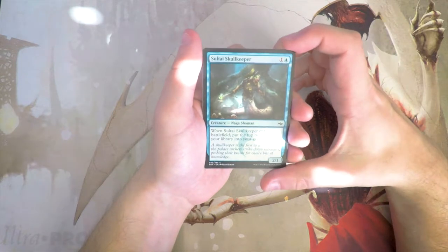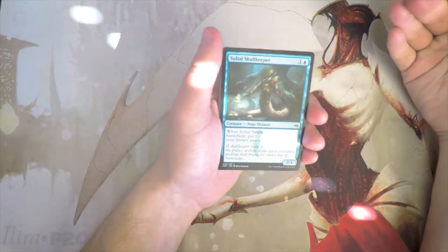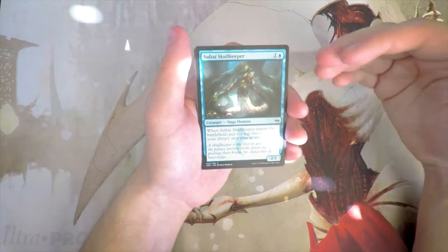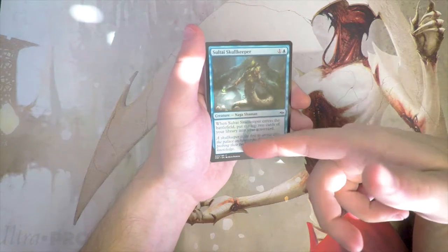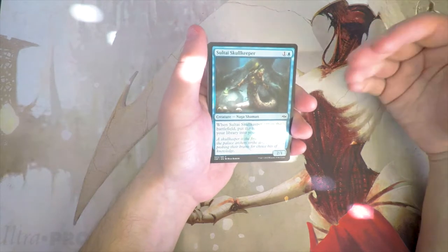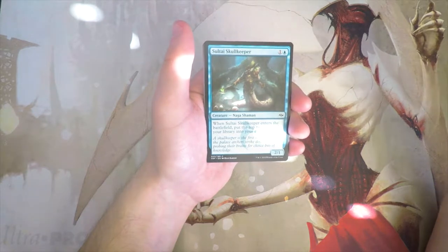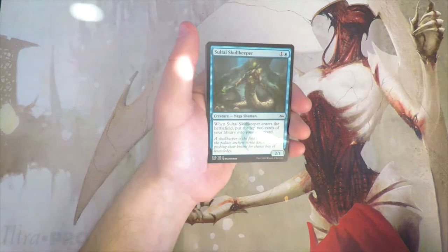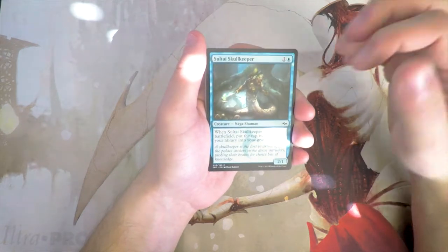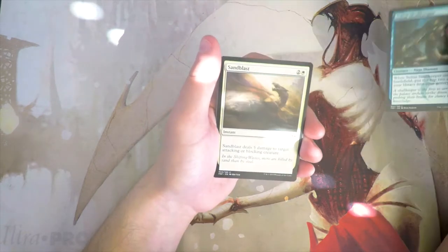Skull Keeper enters the battlefield and puts the top two cards of your library into your graveyard. This is really to fuel the delve mechanic, which was heavily featured in this set. Delve is great — it lets you play very expensive cards a lot quicker. Gurmag Angler is probably the best example, having seen play in Modern, Legacy, and old-school Magic. Cards like this are enablers for that, but I'd want the delve cards first before picking enablers, so I wouldn't first-pick this.